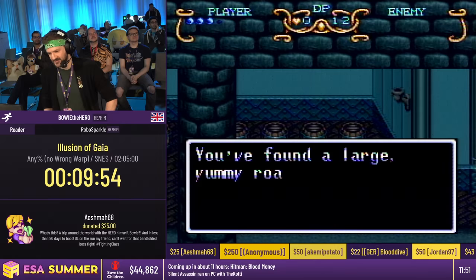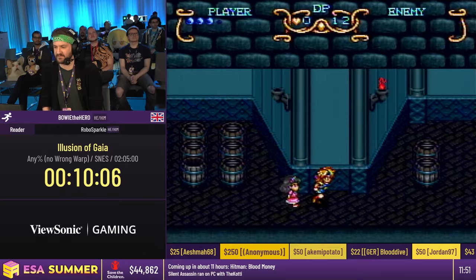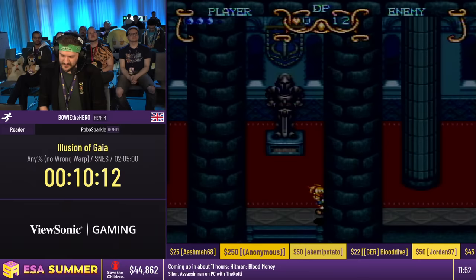You found a large, yummy roast leg of yak. When I pick up key items, they have quite long text boxes — about 10 seconds minimum. So most text is really fast, but every now and then you'll get stuff like that. It makes people go, 'oh, the text in this game is so slow,' but very few text boxes are that slow, so don't worry.